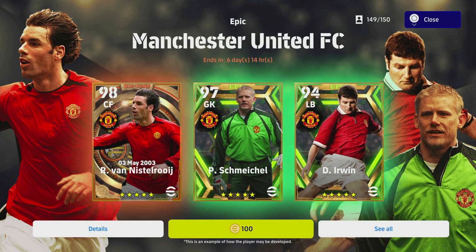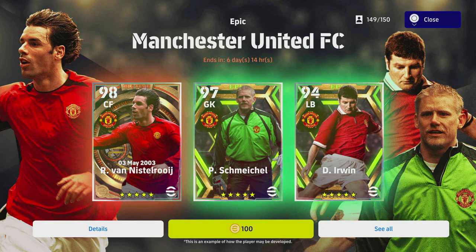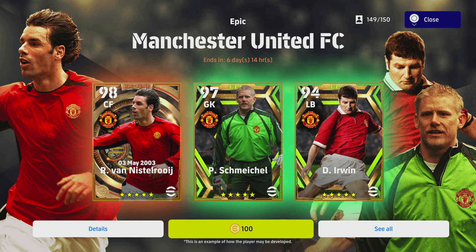That's it for the Manchester United pack. Let me know if you're going to spin or skip. I'm torn — Roy Keane and that, I would have emptied the pack, but I do think Van Nistelrooy is a very unique player and I'd like Irwin as well. Schmeichel and Donnarumma would battle it out if I got Schmeichel. Let me know if you'd like to see me open a pack. Until next time — peace.